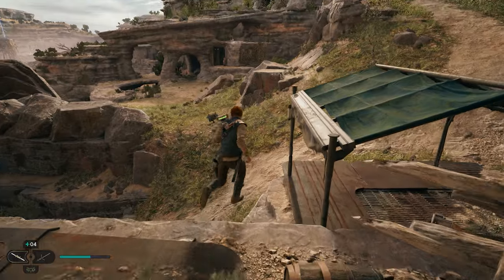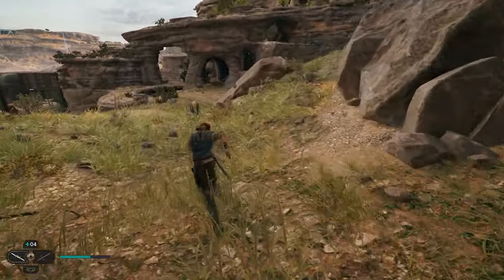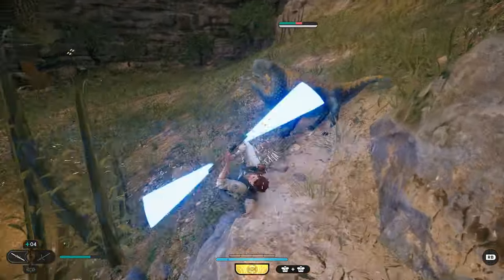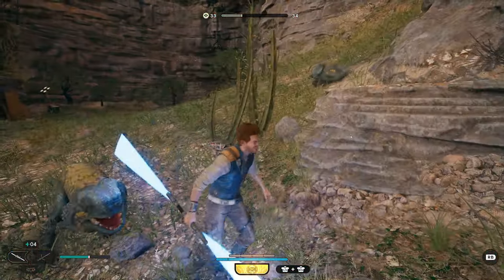After opening this chest, we're going to jump over this ledge and work our way over by this rock. You'll have some enemies over here, but if you continue down this path on the other side of this rock, you're going to have another seed pod. You can destroy this plant as well as take out the enemy and get your third collectible.